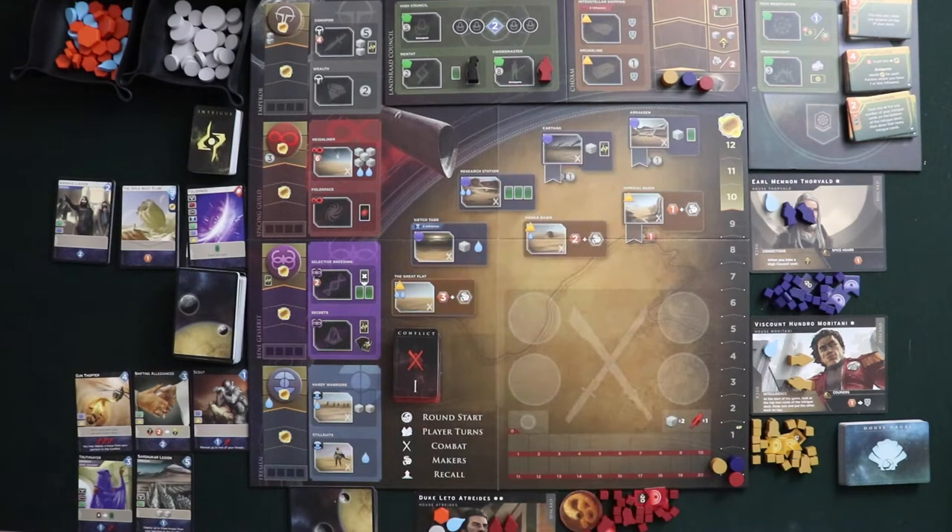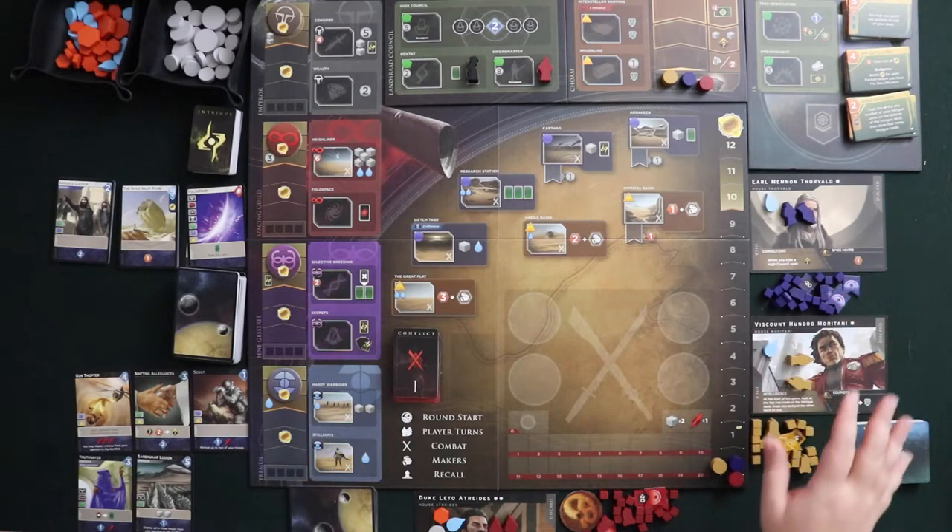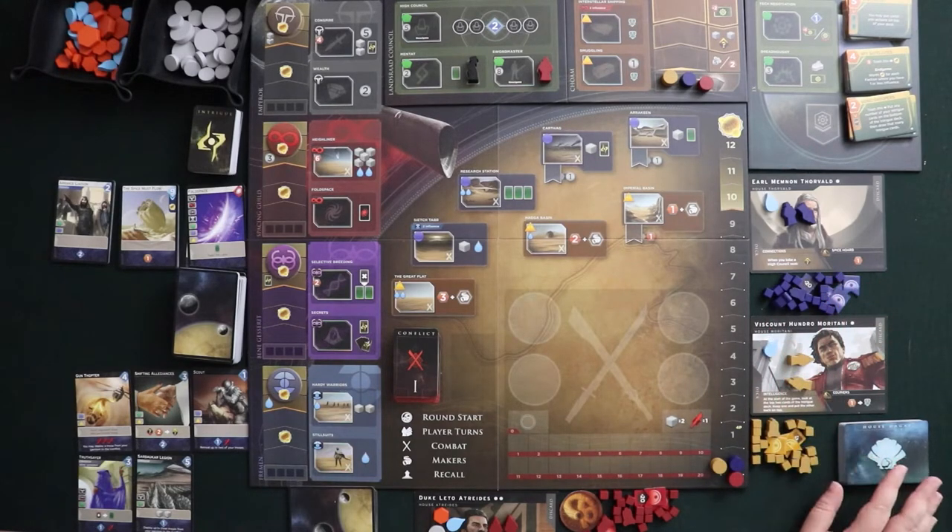When you're playing Dune Imperium solo, essentially you play as normal, and then you play against two automated opponents using what is called the House Hagal deck. I'll be showing you exactly how to use that momentarily.